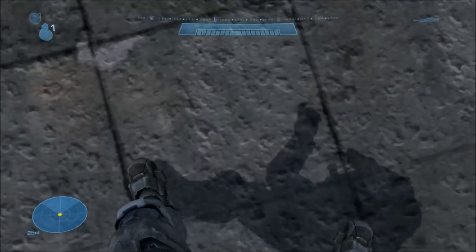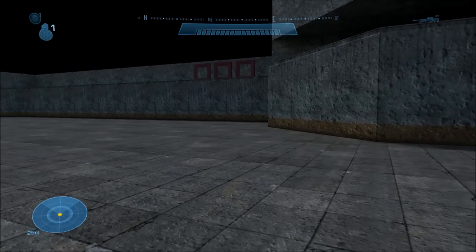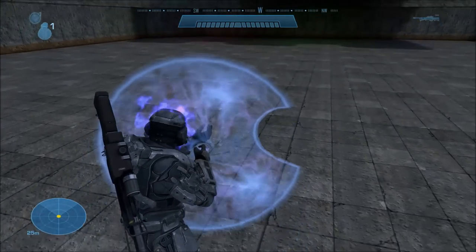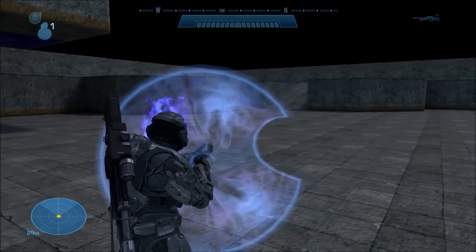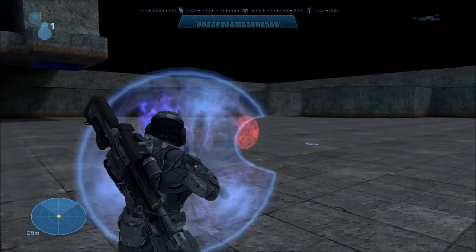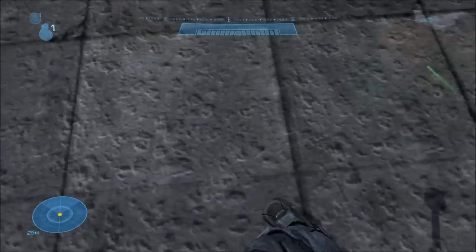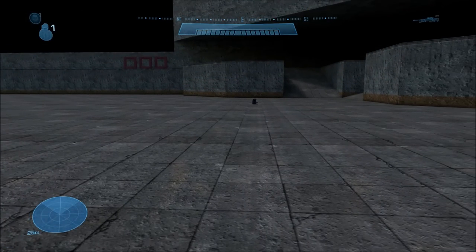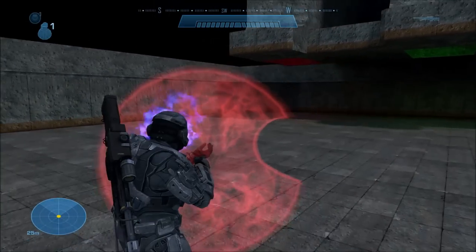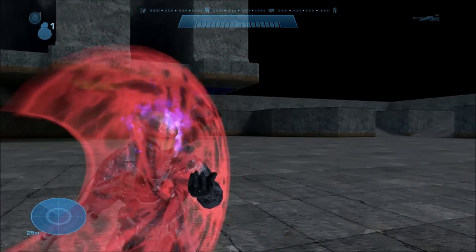Next up, we have the Jackal Shield. It kind of changes between Halo games whether the Jackal Shield is a weapon or not. In Halo 2, that's when it first became a weapon. In Halo 3, I actually don't remember if Jackal Shields were weapons — I want to say they weren't. But now they are in Halo Reach. Same thing with the Jackal Shield Major, which is used by the Jackal Majors — it's the red version of the shield, and it is also a weapon. What's interesting is that by default, dual-wielding is disabled on these, since Halo Reach doesn't really have proper dual-wielding anymore.